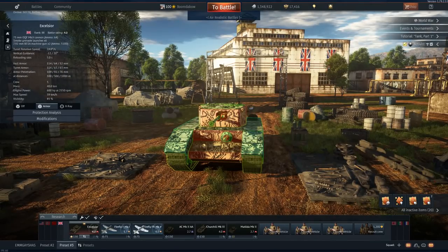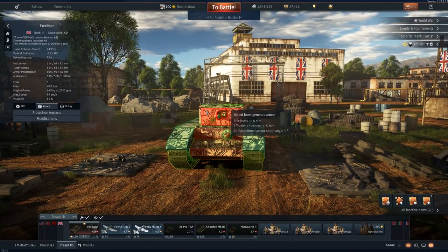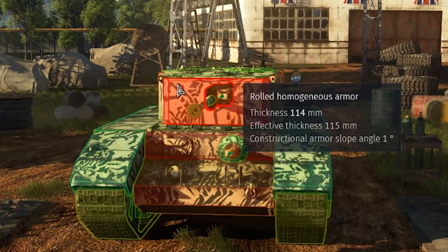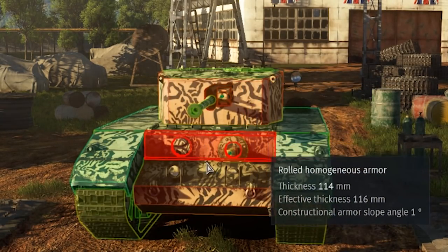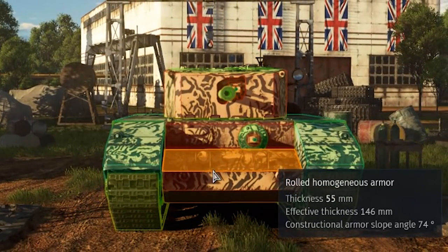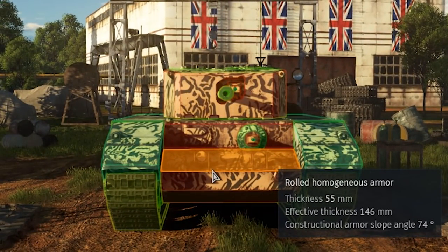Now to go over the armor at 4.0 — feast your eyes. At 4.0: 114 millimeters, sloped at one degree, so pretty much 90-degree armor. 114 and 114 in a nice slope of 55 or 74 degrees where rounds are not penetrating at all — none.